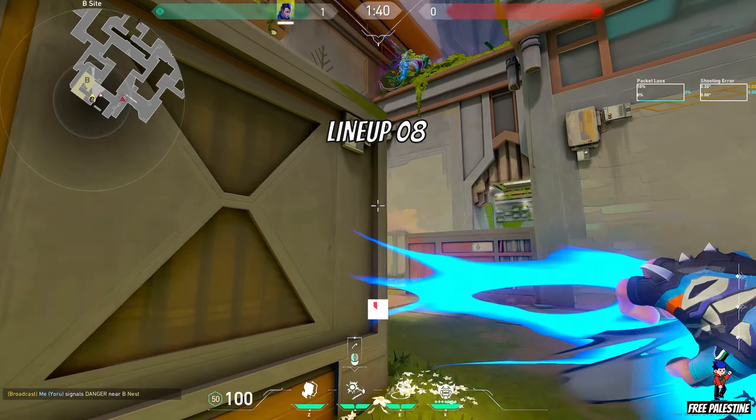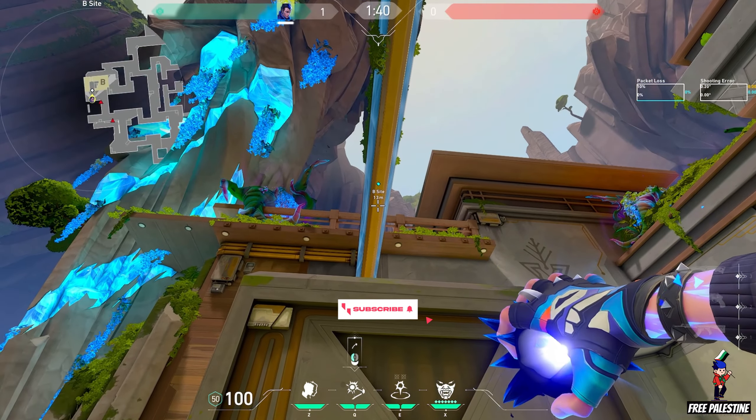Lineup 8. Use this bar to flash the B main and sight. You can also use this wall.